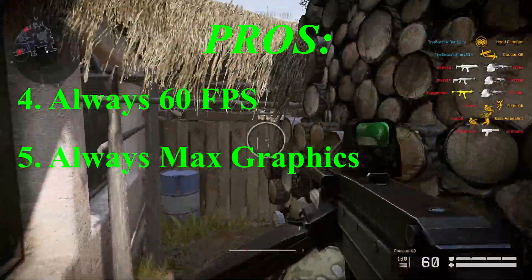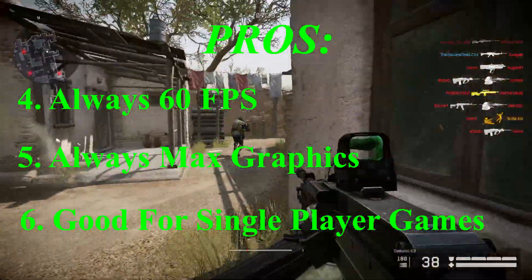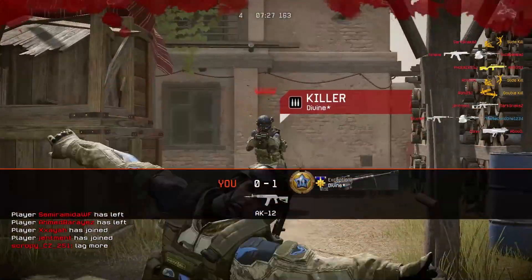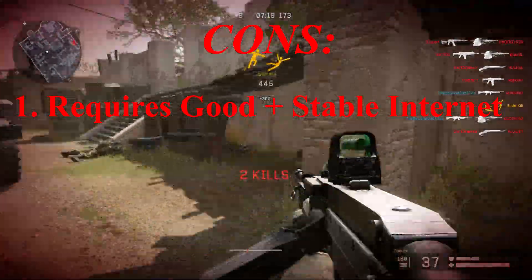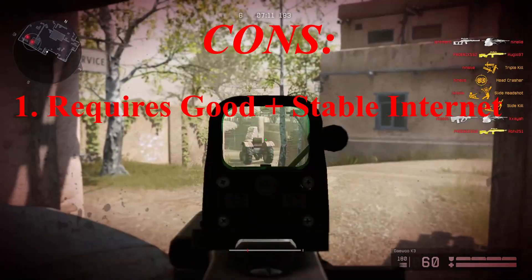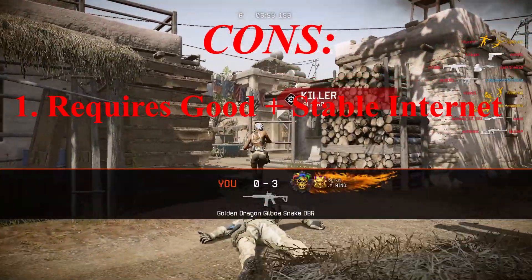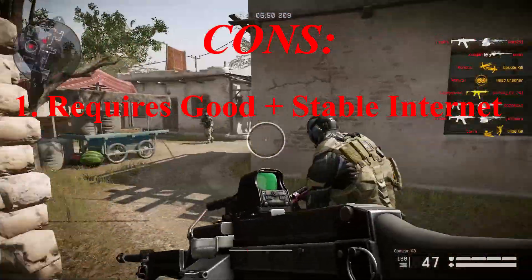The last good thing is that Geforce Now is great for single player games. In those kinds of games you don't care about latency or competitive gameplay — you just care about seeing the beauty of the game. With good and stable internet connection, Geforce Now will give you an amazing experience. Now for the bad things: the first bad thing is that it requires good and stable internet connection. Playing from WiFi or phone data is most likely not a good idea. Playing with an ethernet cable plugged into your PC will give you the best experience. You must have at least 15 MB internet speed, and for the highest quality you will need more than 50 MB internet speed — and a lot of areas don't even have that.